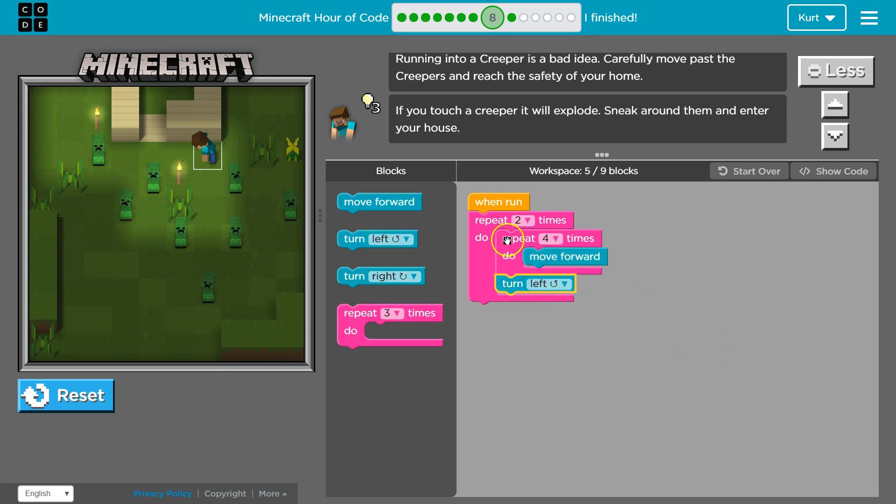So what's going to happen is it will still run all of this twice. We hit start and it goes: repeat twice. Okay, I'm going to repeat this step four times — move forward, move forward, move forward, move forward. That's four. Now drop down and turn left once. Done with this step. Then it runs one more time: move forward four more times and turn left. Let's test.